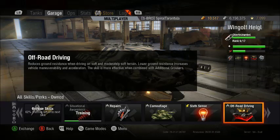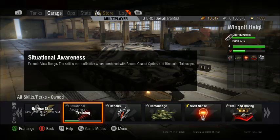The 4th skill would be whichever you didn't take from the previous one. So if you took Off-Road Driving as your 3rd skill, take Situation Awareness, and vice versa.